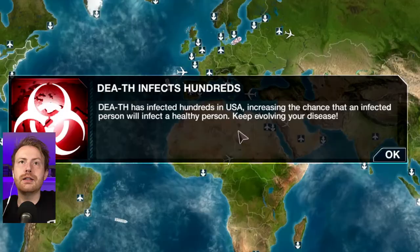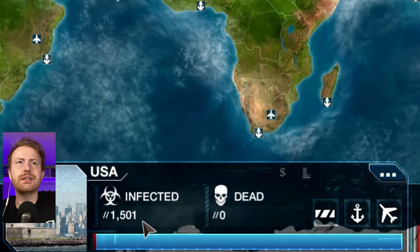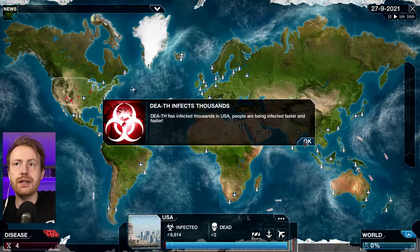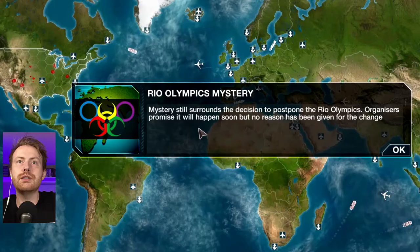Death has infected hundreds in USA, increasing the chance that an infected person will infect a healthy person. Keep evolving your disease. Don't mind if I do. Over 1,000 infections — it's climbing now. 3,000. This thing's growing. Death has infected thousands in USA. People are being infected faster and faster. 10,000, 12,000, 14,000. We're getting more and more thousands every second.